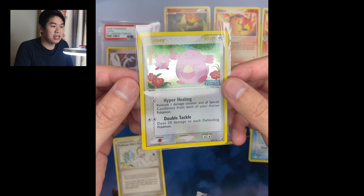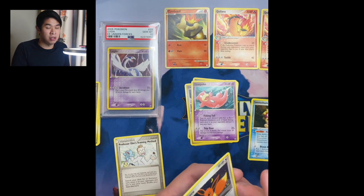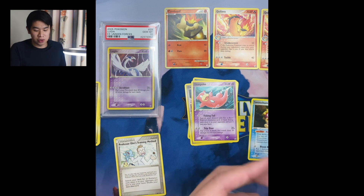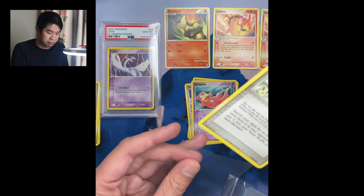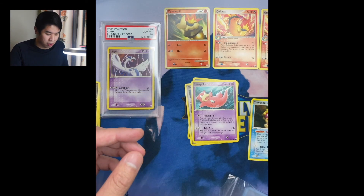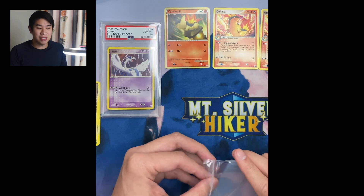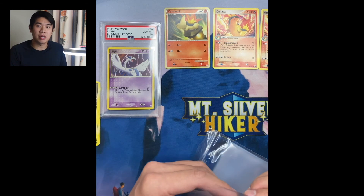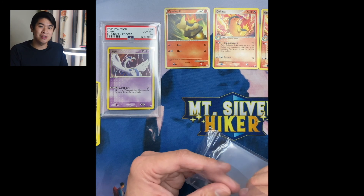For this channel, I want to hunt for the Pokemon and the cards that I'm really passionate about, which includes any of the Umbreon cards. Moving forward on this channel, you'll see me buy and open a lot of sets that have Umbreon in them, and hopefully one day we will pull that Umbreon Prime. If you like this video, please leave a comment below and let me know what your favorite pull of this video was. Also let me know any of your Pokemon collection goals for 2021 - I definitely want to read them. Thank you so much for watching, and Mt. Silverhiker out.